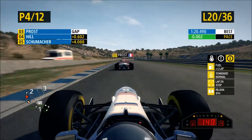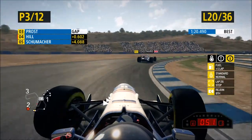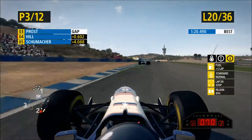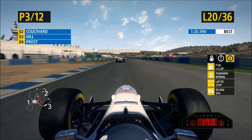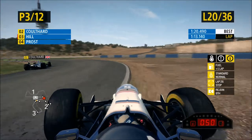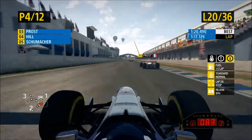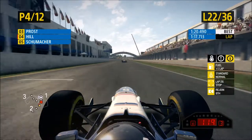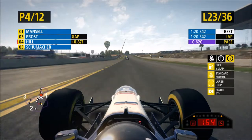Moving on to lap 20 now. We've got a better exit off the chicane again on Prost. Going down the inside of Prost and we've managed to get third place back from him — we're making gains, gaining some places. As we now have a good run on Coulthard, unfortunately we've gone to the kerb and we're off into the gravel, and Prost has got us back.